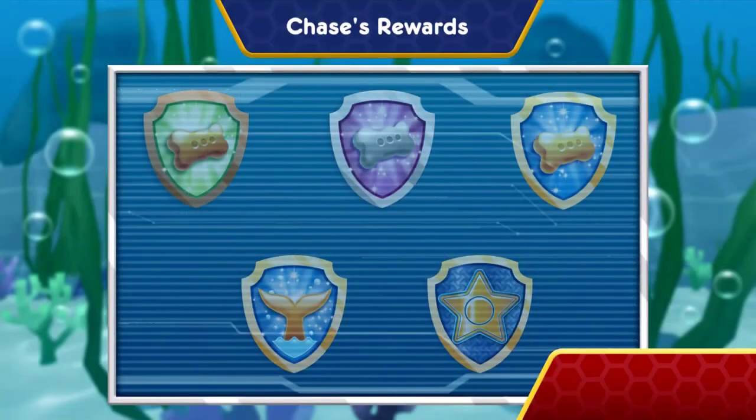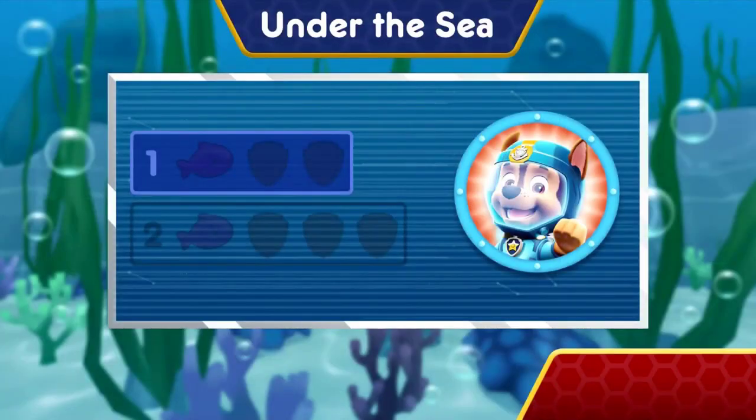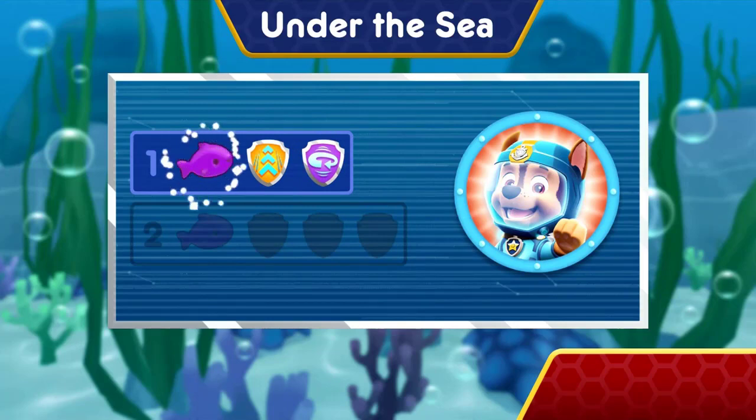Wow, you earned new badges! You earned the 50 pup treats badge. You earned the 100 pup treats badge. Wow, you earned new badges! Woohoo! We found the speed boost — way to go. We found the 360 spin — way to go. You found one squeaky toy. You unlocked the next level.